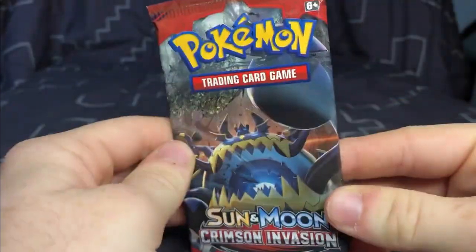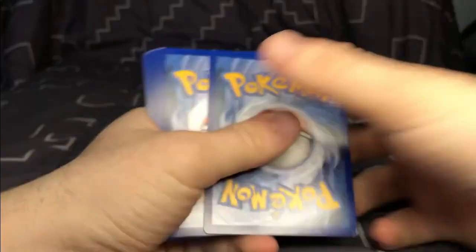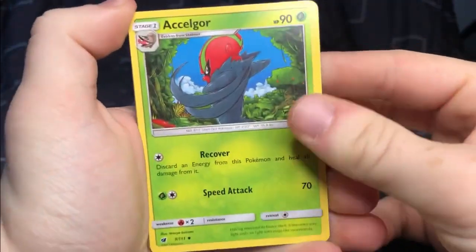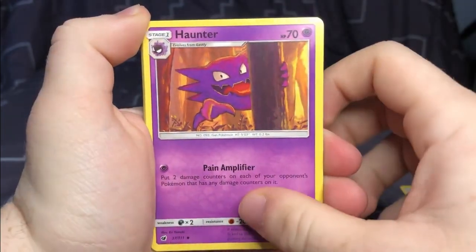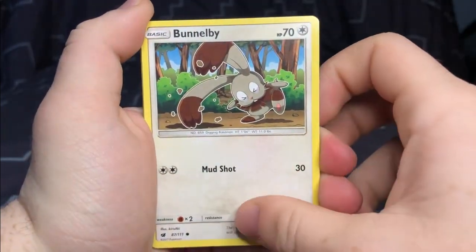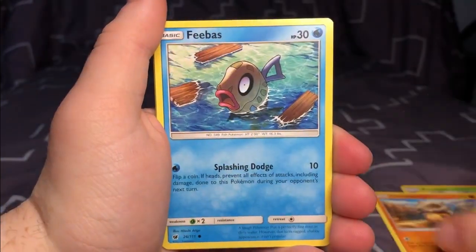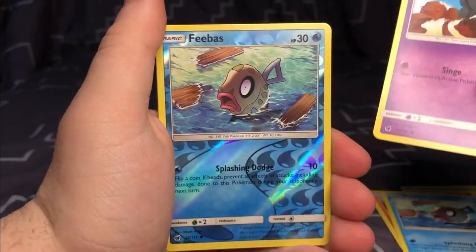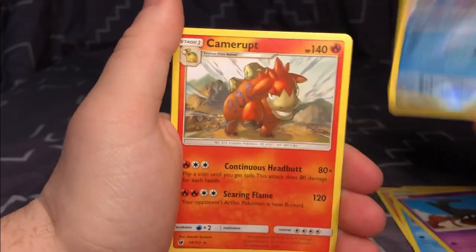We're going to be opening up the oldest one that's currently in here. Here's the code card — one, two, three. We have a Celllore, Sea of Nothingness, Haunter, Funnelbee, Shellos, Cubone, V-Bath, Salandit, V-Bath again, Hollow, and Camera, and then a Water energy card.